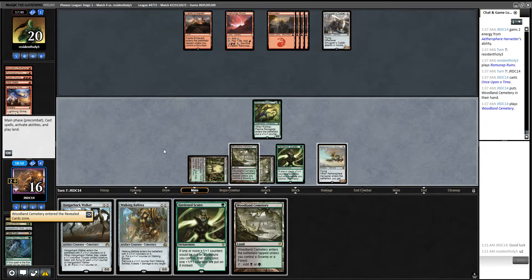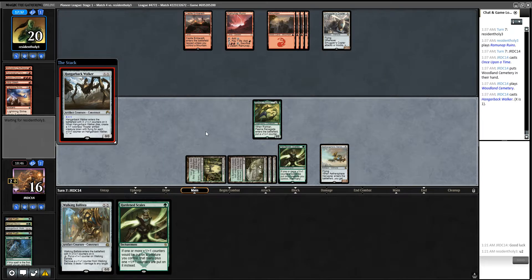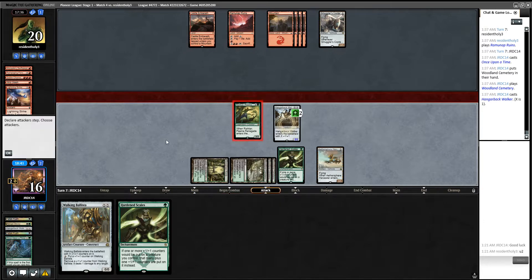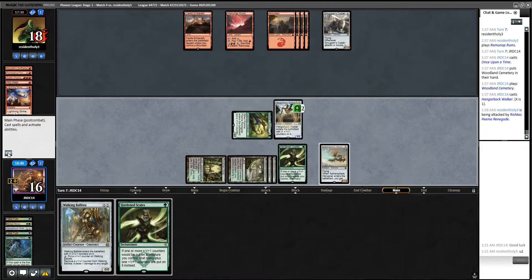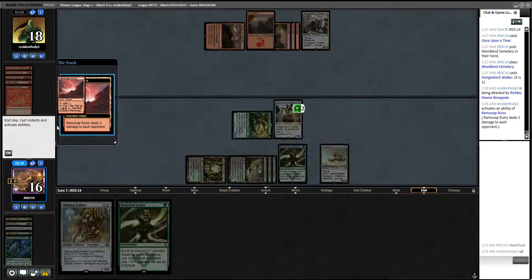I'm going to Once Upon a Time to try to find a land. I've got to do this — let's go there. There's that. Let's attack for two. And next turn — right now they've got one card, so we're in a decent spot. Taking two from the Ramunap Ruins.